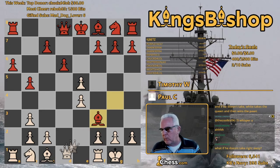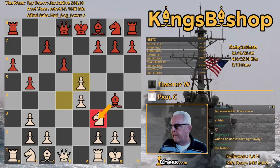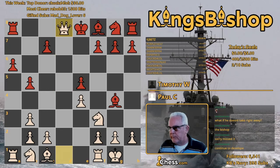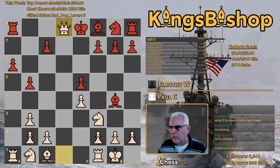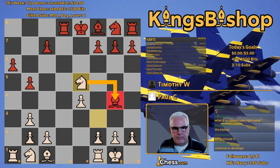What if he doesn't take right away? We showed that line. If he doesn't take right away, he's going to lose a pawn. Let's say he goes here — take, take, and there goes your pawn. Or probably take with the rook so you can still castle at least. But still, you're losing a pawn.